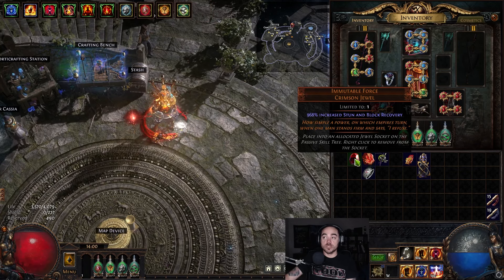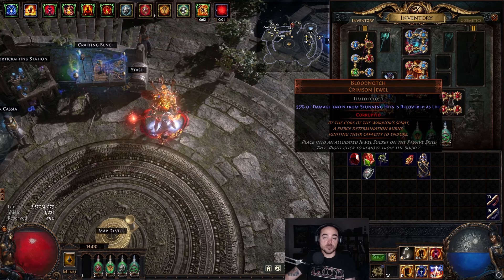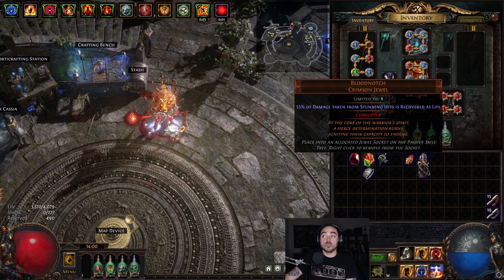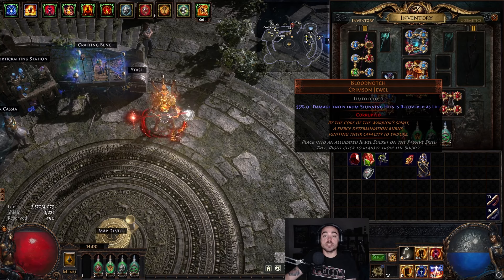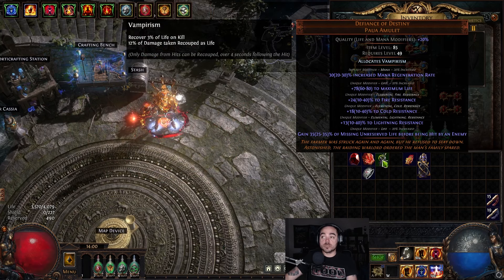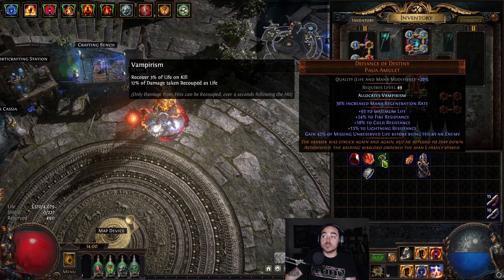Blood Notch works with this — when you get stunned, 55% up to 60%, but I have a 55% roll: damage taken from stunning hits is recovered as life. So over half of the damage you take you actually get back in life. Then you add Defiance of Destiny, where the 42% max roll — at the very bottom it's 35% — and you use Fertile Catalyst to get it up to 42% of missing unreserved life before being hit by an enemy.